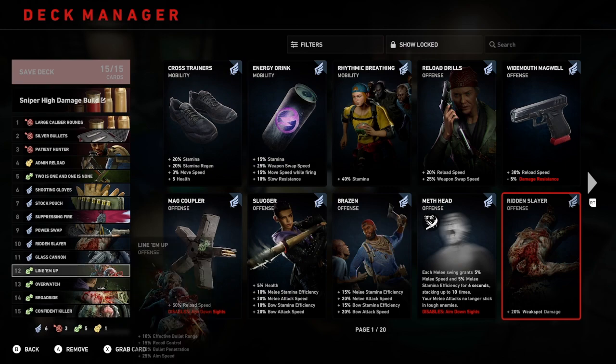Number 12: line them up. This is 10% effective bullet range, 15% recoil control, 25% bullet penetration, and 25% aim speed. It's going to be really handy to shoot through targets to get multiple targets killed at once. There is one downfall to this bullet penetration though — you will set off alarms: car alarms, door alarms, you're going to set off some birds. You're not going to notice this until you've done it, so do be careful. You're not going to have the hindsight before you pull the trigger, and in the heat of the moment you're probably just going to be panicking and shooting anyway — it's just more a heads up.